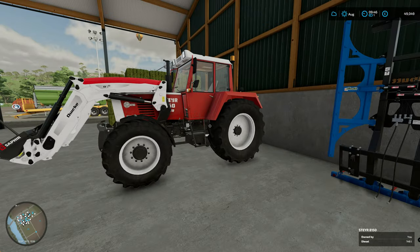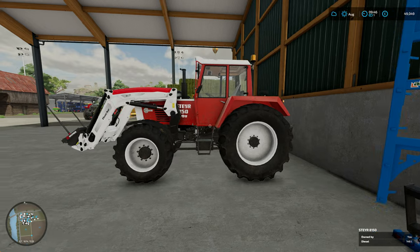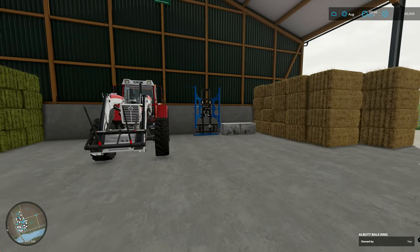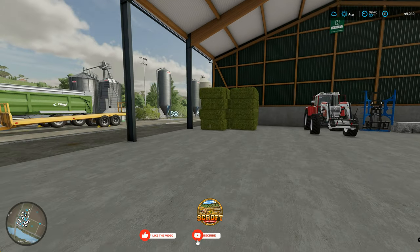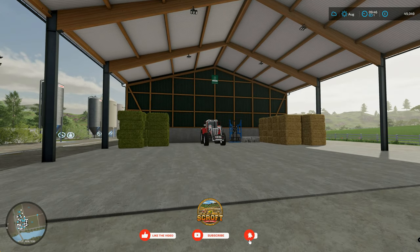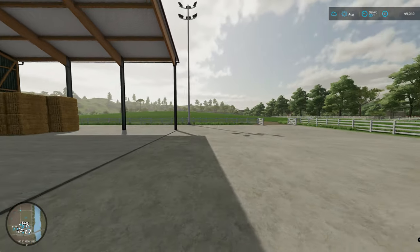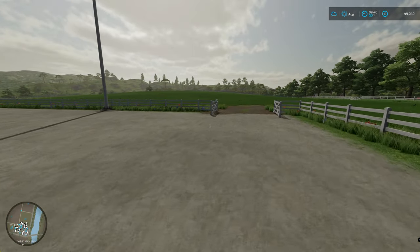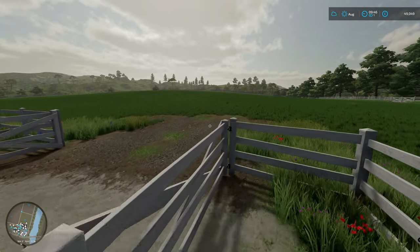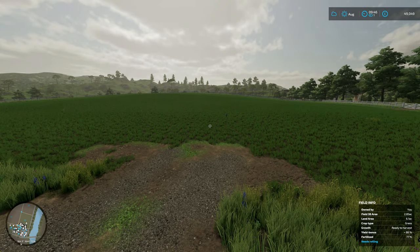Obviously with this picking up four bales it did tend to tip, so I needed quite a bit of weight on the back which sorted that out. We've got a good amount of bales now, we're doing well. Straw is the same. The grass on this really does just keep growing - we're never going to have an issue with grass.